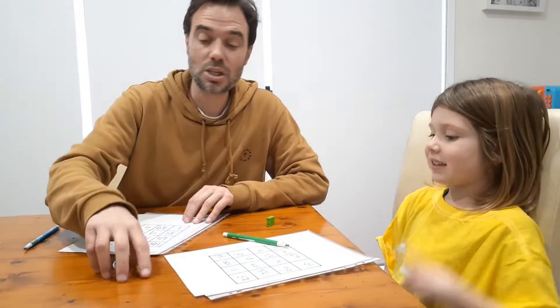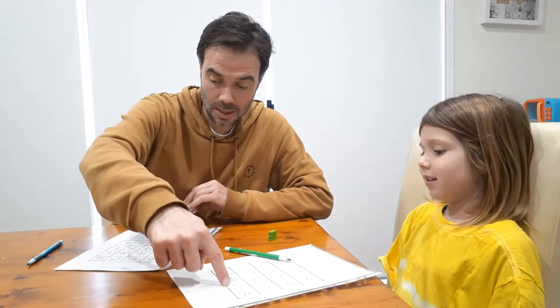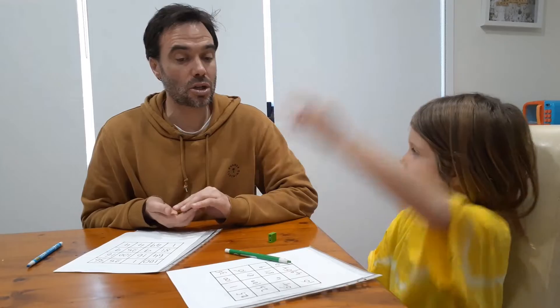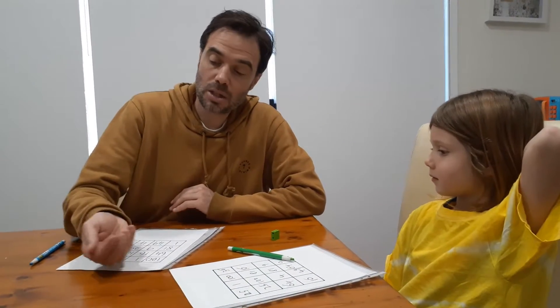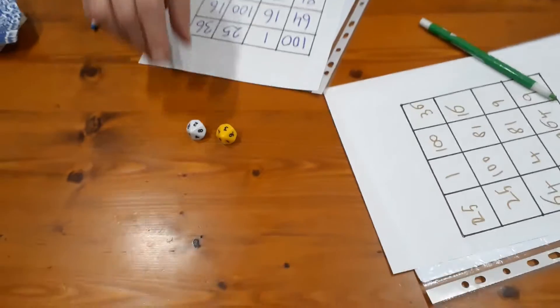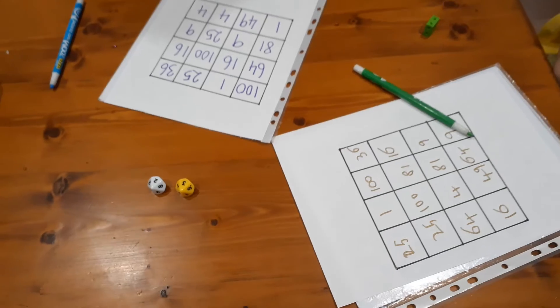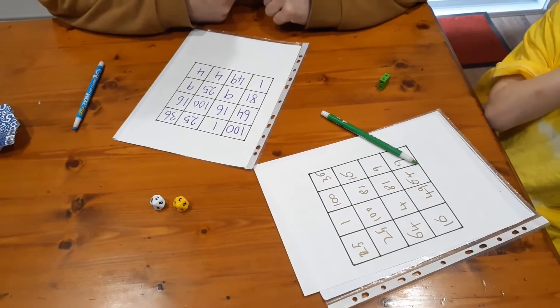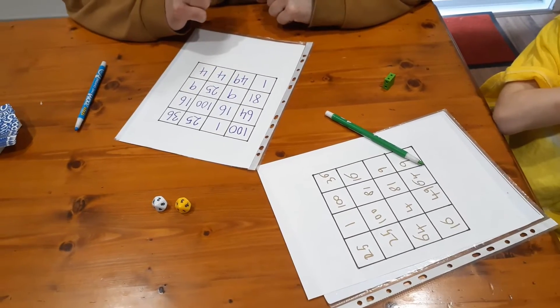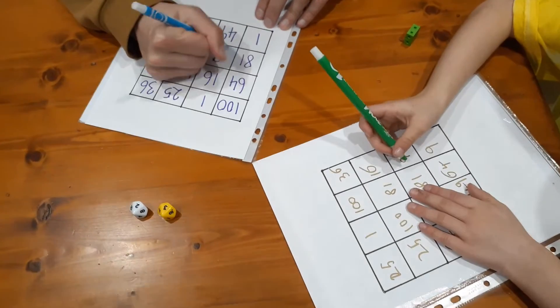On my turn I roll — we've got a 3 and a 2, so we can either colour in a 9 or a 4. It's my choice which number we use, but we both use that number. I'm going to colour in 9, so you have to do 9 as well, Nash, and you choose where you want to do it.